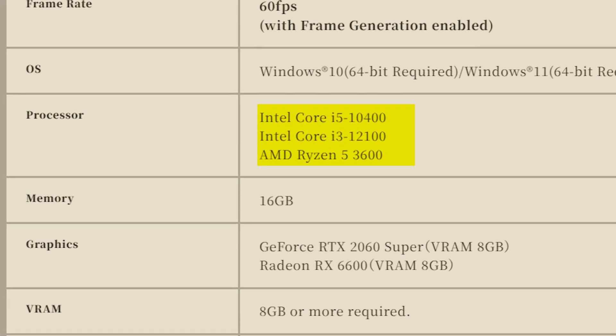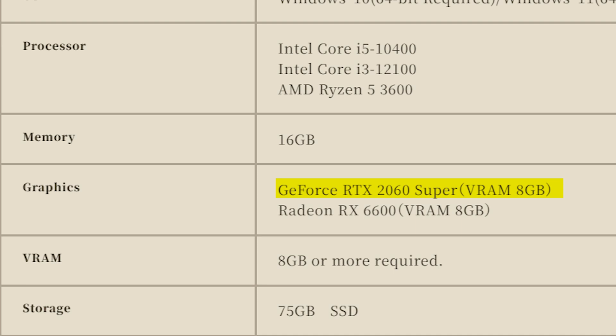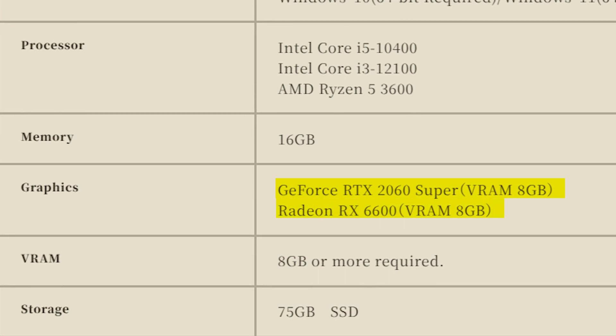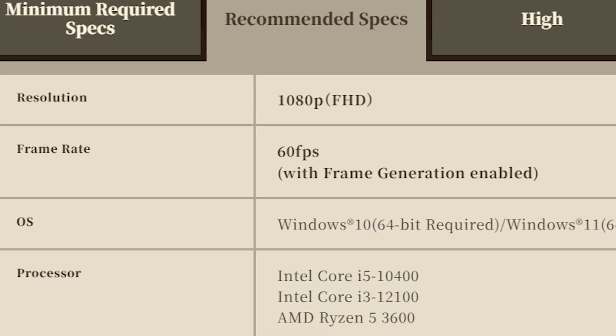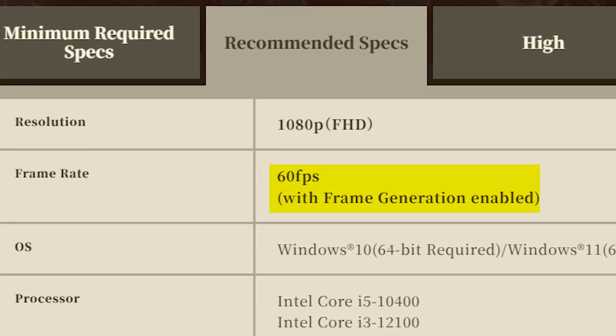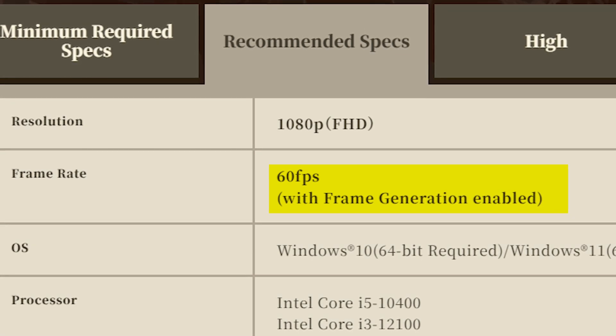Recommended specs list the same processors and 16GB of memory as before. However, as we all know, it's your GPU that counts when it comes to gaming. You'll need an RTX 2060 or a Radeon RX 6600 with at least 8GB of VRAM. With upscaling and frame gen enabled, expect a decent experience at 1080p with 60fps at medium graphical settings.